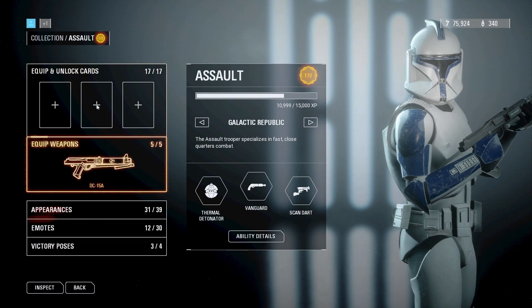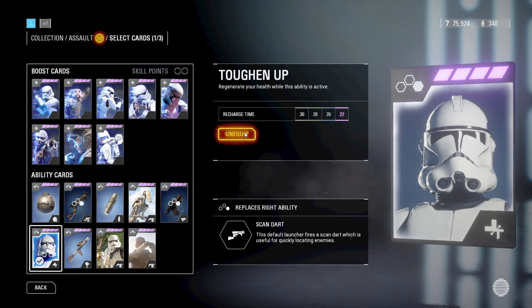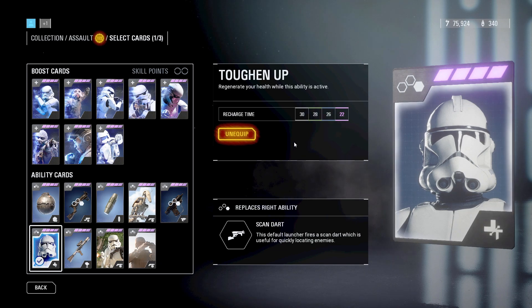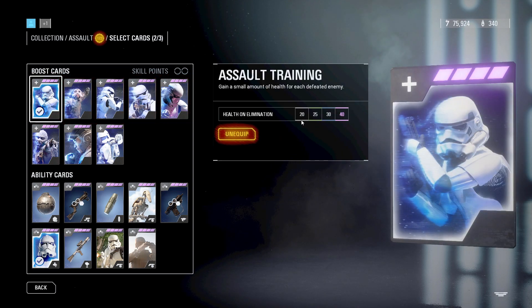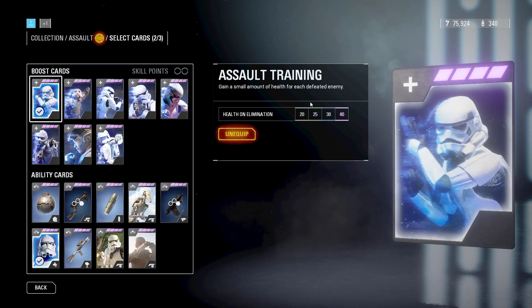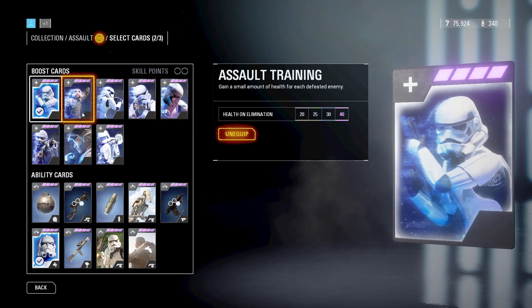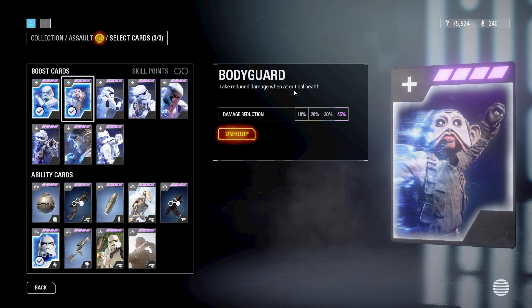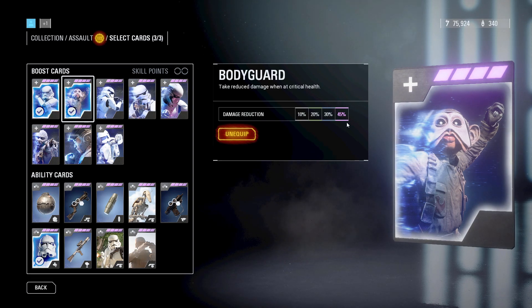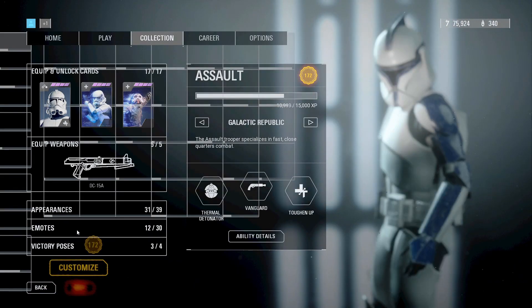Let's start with the Assault class. Your first card should be Toughen Up, which gives you instant regeneration on activation. This star card will keep you alive a lot longer because you can have health regeneration at will. Your next card should be Assault Training, which will allow you to win many fights one after another because you will get 20 health back after each kill. This is extremely important so that you do not die after two engagements right after the other. Your last card should be Bodyguard, which gives you a damage reduction when you are very close to death at critical health. It will add to your survivability, which is the most important factor.